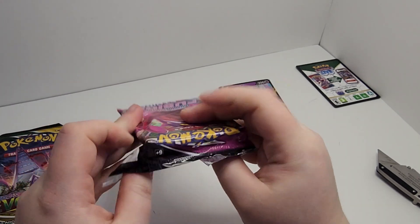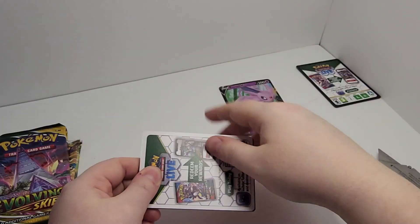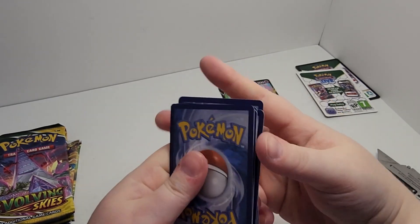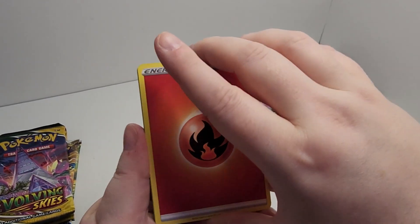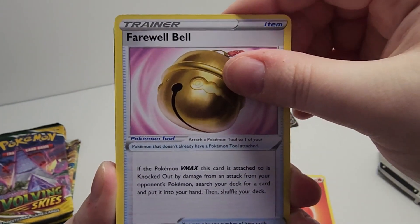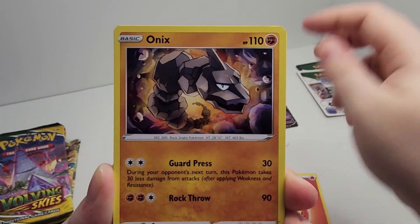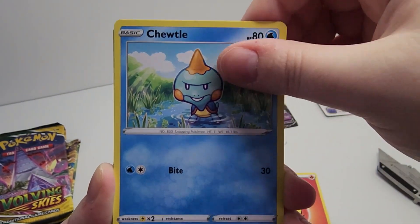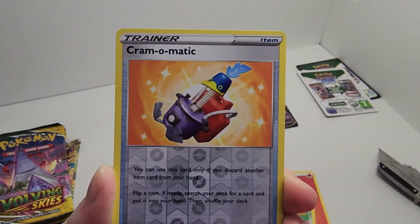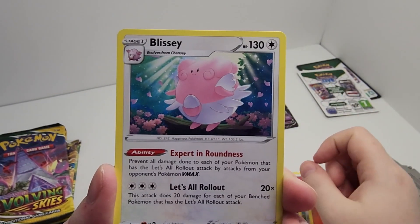It is very hard to open these without revealing the underside card, I must say. Where are my scissors when I need them? Fire Energy, Farewell Bell, Bloppenny, Hariyama, Onyx, Choodle, Shurmish, Klefki, Trubbish — very cute — Cram-o-matic, and Blissey. Very nice.